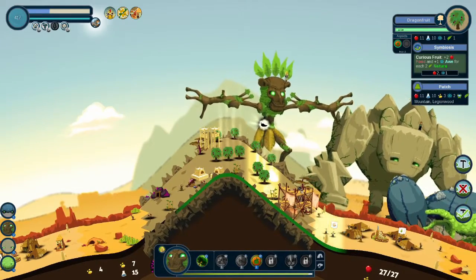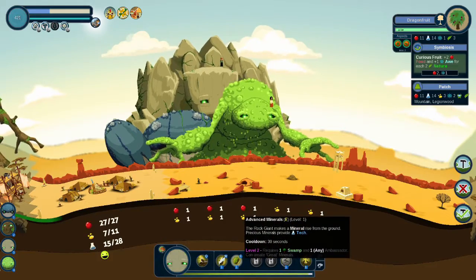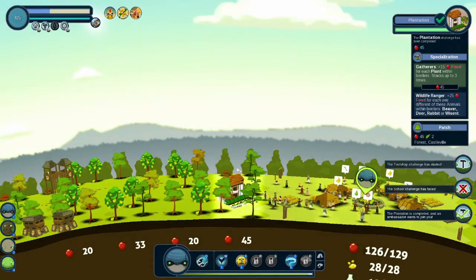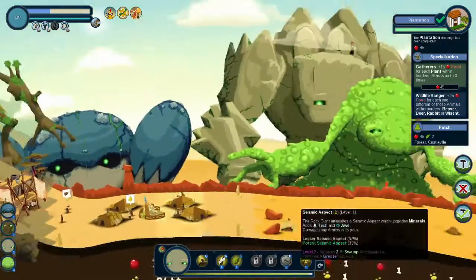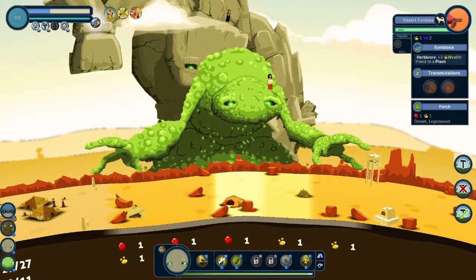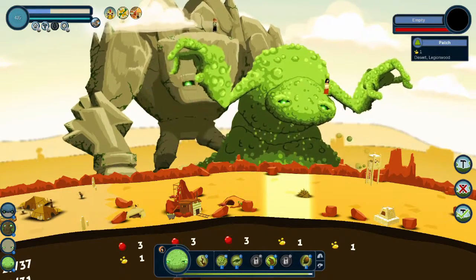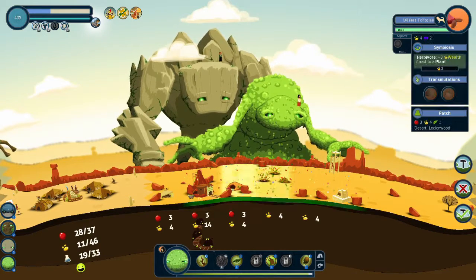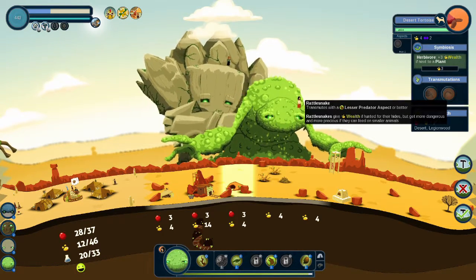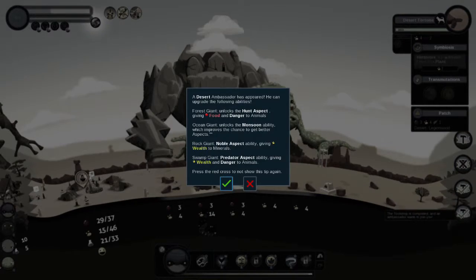I can add some leaf. Dragon fruits are the hero of this episode! You gotta get the ambassador — it's gotta be you, it's gonna be me. Crystal aspect. Let's do a mineral that is precious, and then to a plant — everything gets better. Exotic predator. Desert ambassador has appeared.